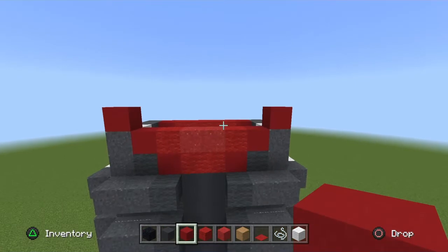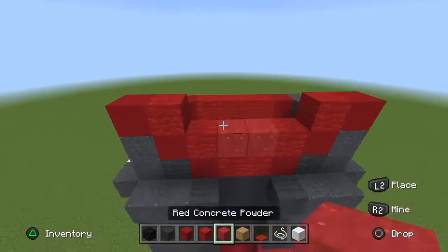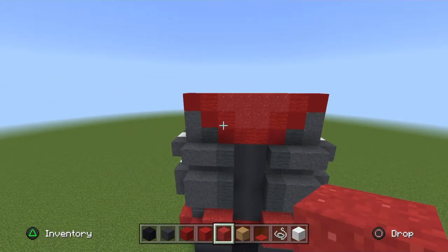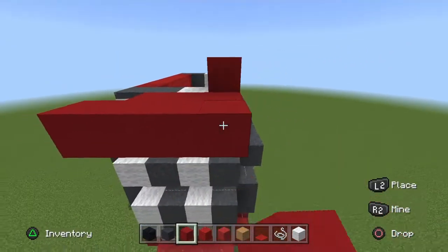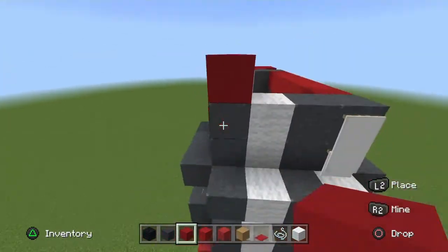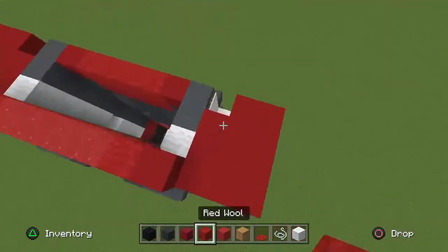Start off on the corners, go one red concrete, then to the left go in towards the body, face the red wool, and four red powder in the middle. Get a full row of placement blocks on the arms going out three and going in three — you can see his little arms.